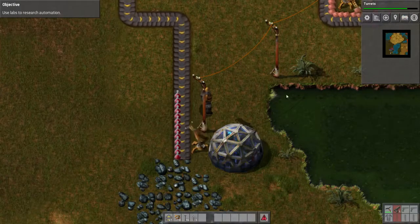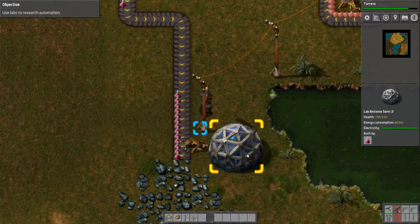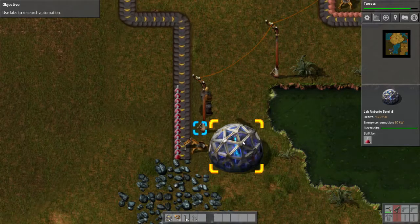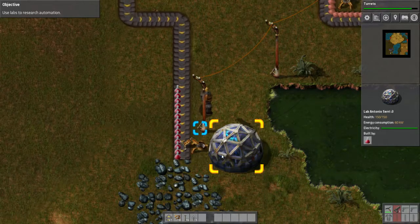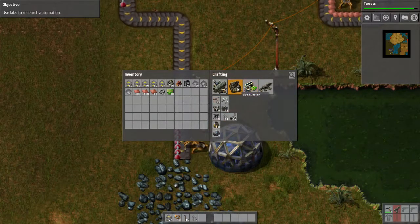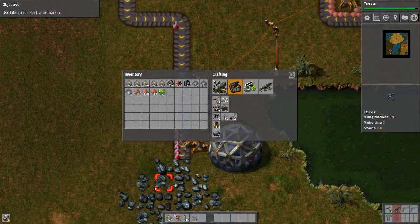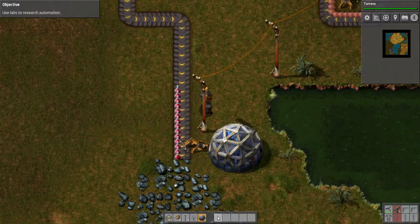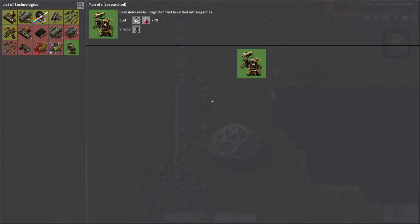That's going up at a nice rate, and that's with only one lab. Imagine when I've got a lot more labs, which I will have in future episodes. Perhaps I should do another lab now, so let's do it. And there we go, the research completed. I can now make my beautiful, wonderful turrets.